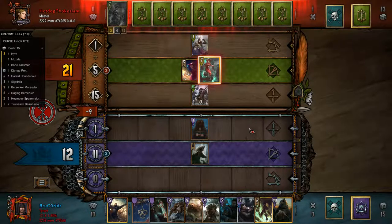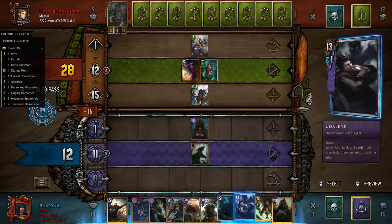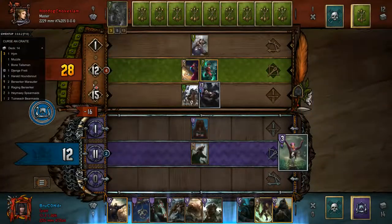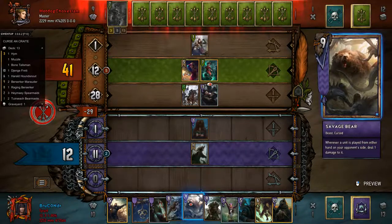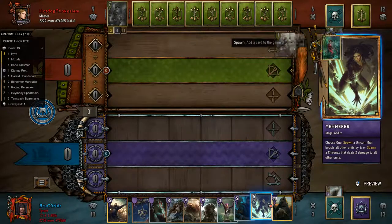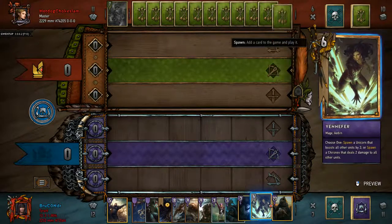We do what must be done. I'm just going to see what we're going to get — definitely a Zigvriga. He plays another card. We have a Raging Berserker in our graveyard. We have a Muzzle, that's pretty good. All gold cards — hell yeah!